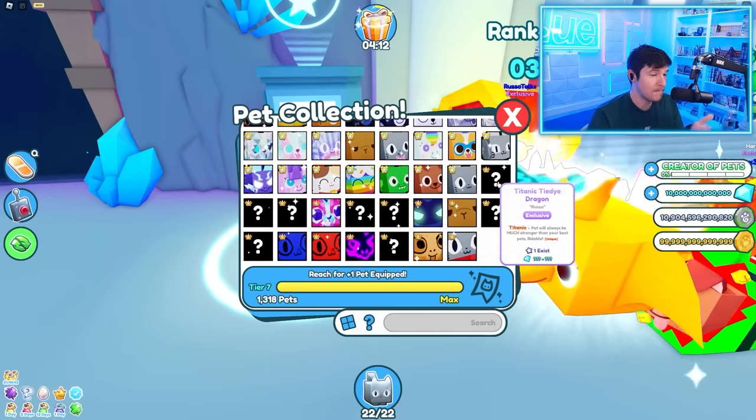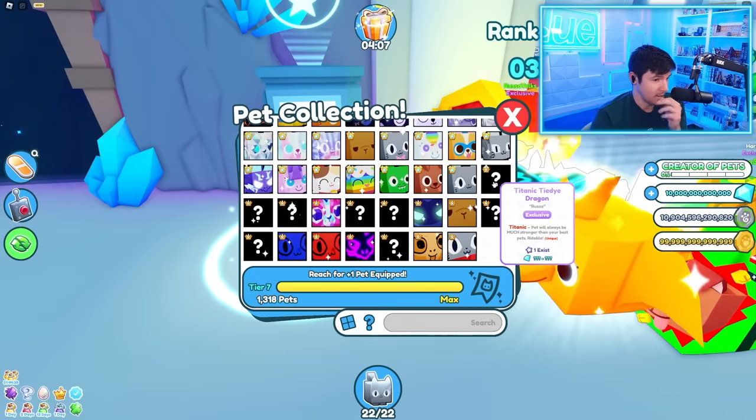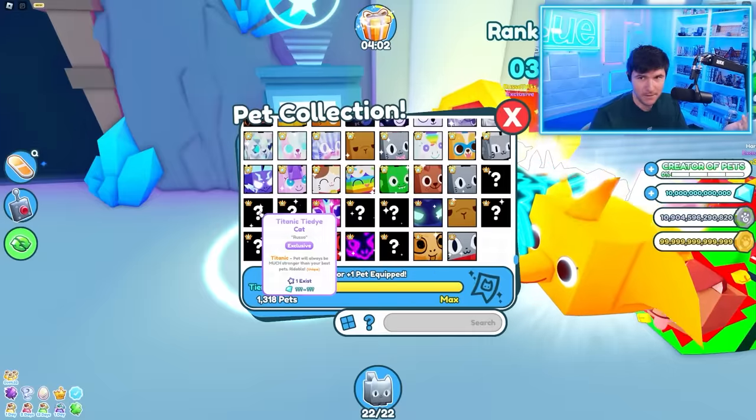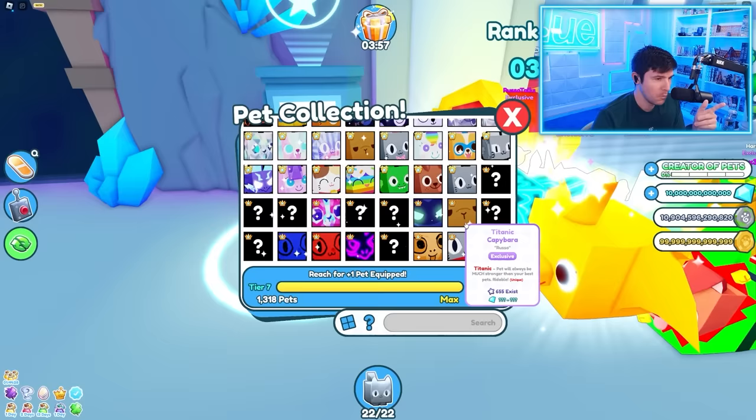We have to start with the Titanic Tie-Dye Dragon, but that one just sold — we can't actually get it. One probably exists and it's Preston's. This one's the same, can't get it just yet. But from this one onward, we can get them.